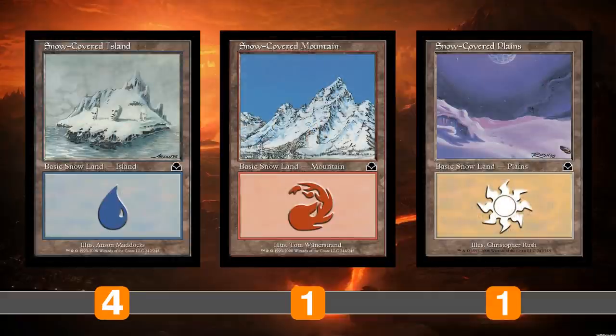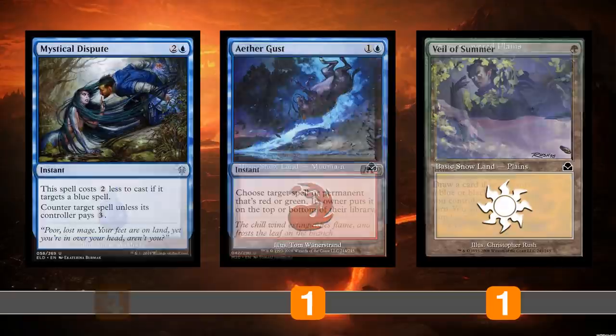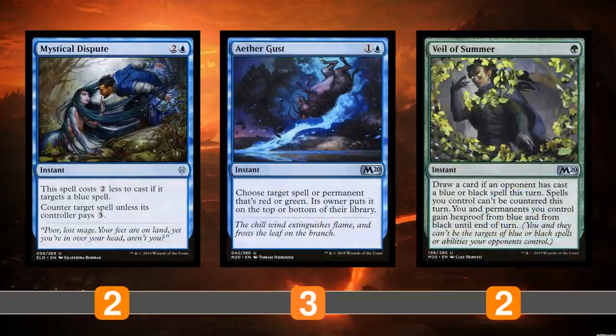All basic lands are snow-covered because of Arcum's Astrolabe. We've got a playset of snow-covered islands since we're primarily blue for Cryptic Command, plus snow-covered Mountain and snow-covered Plains as off-colors. Moving on to the sideboard: Mystical Dispute is absolutely needed for blue versus blue matchups to deal with Spell Pierce, Negate, opposing Cryptic Commands, and opposing Mystical Disputes.